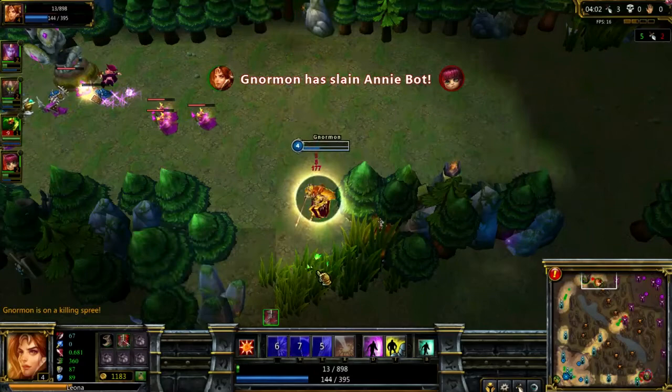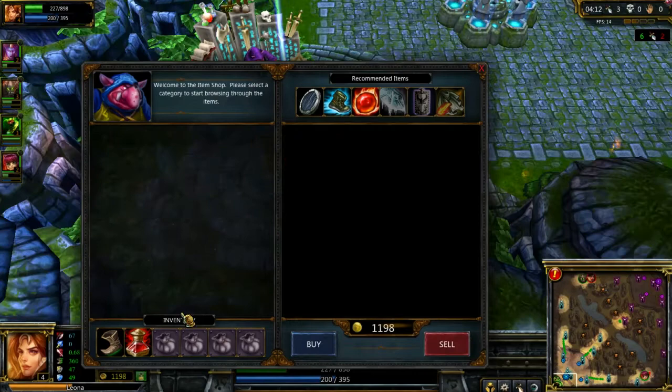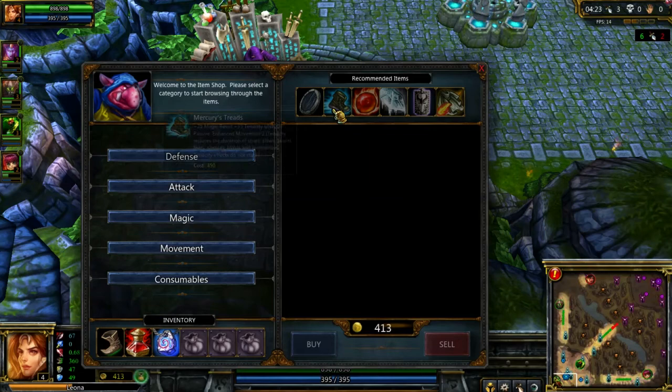Well, pretty easy — down to 11 health. What you shouldn't do is try to steal kills from your carries. It happens on occasion, but try not to take a lot of kills — that's just being a good tank. I like to go into a Philosopher's Stone after my boots-and-three-pots start.